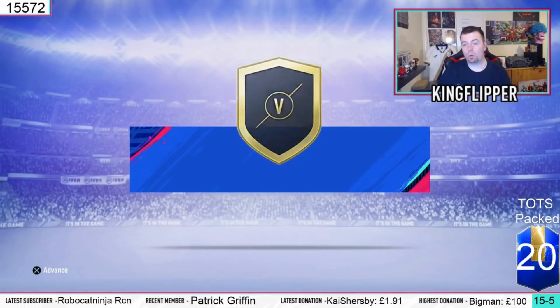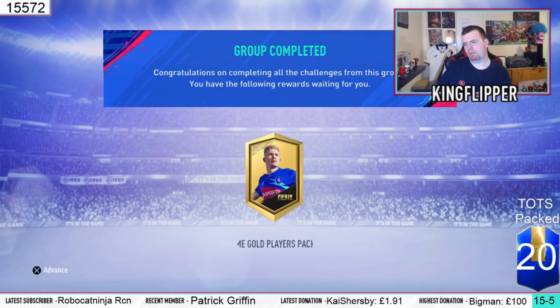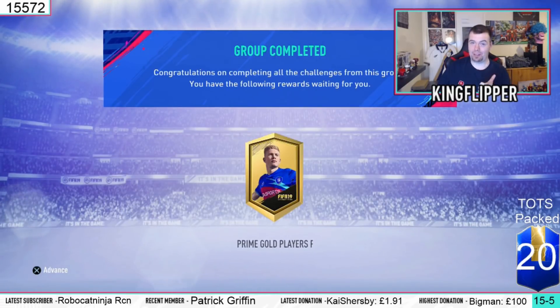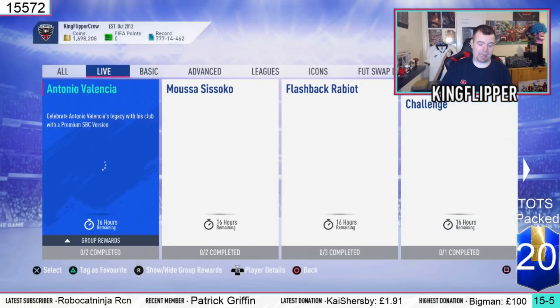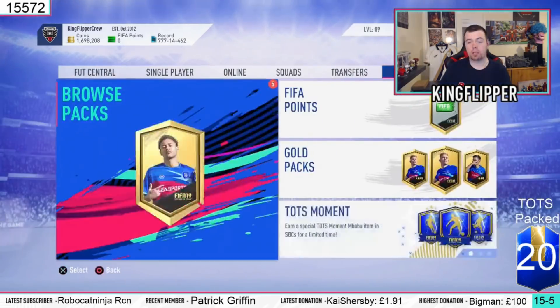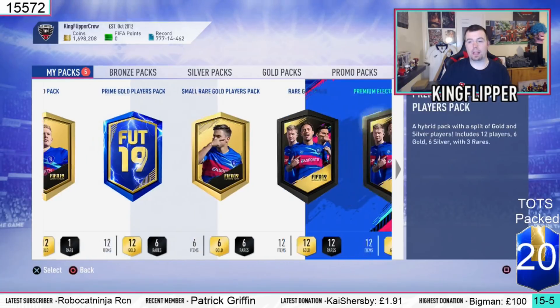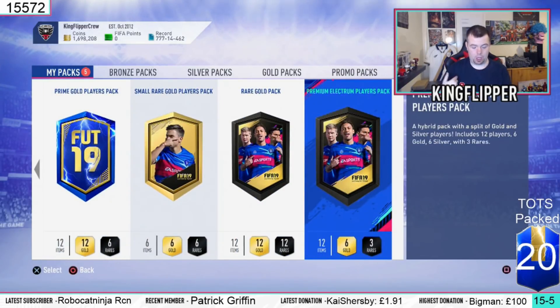All done - nice and easy. Total across everything: 18.7k to do, which is really cheap considering Footbinder is saying 130k. That's why I do this - to save you guys a lot of coins. You get five packs: a Goal Pack (5k), a Prime Gold Players Pack (45k), a Small Rare Gold Players Pack (25k), a Rare Gold Pack (25k), and a Prime Electrum Players Pack (12.5k) - that's 112.5k worth of packs for 18.7k. At this point in time you could easily get it for about 17k if you snipe players or bid lower.